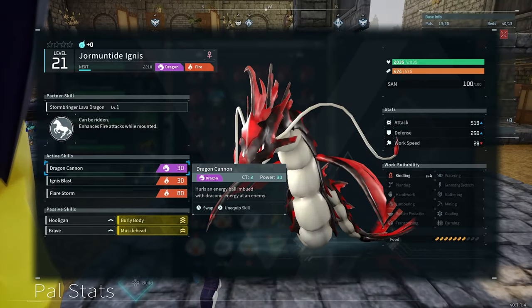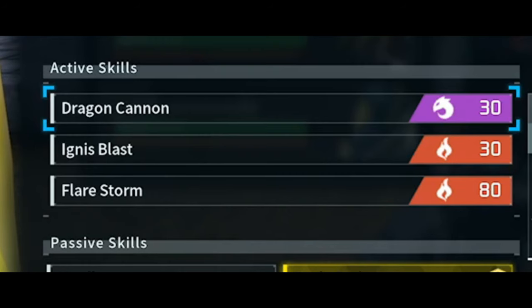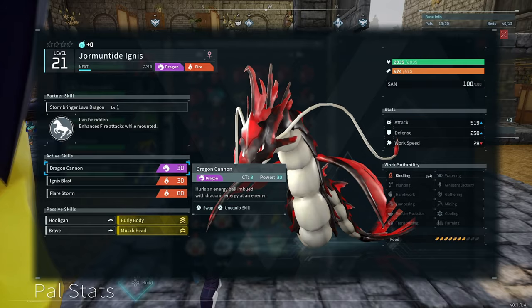Because you're going to be going for the passive skills that you want, you're going to have to breed a lot to get the pal you want with those passive skills on it. So you're probably going to have enough at the end anyway. You don't need to worry about the active skills right now - we're going to be working on those later. When you're breeding, you just want to go for the passive skills.